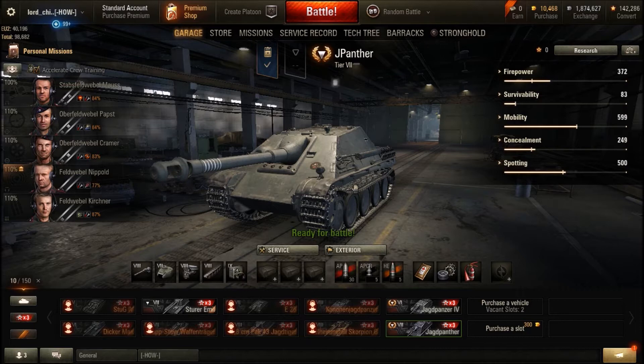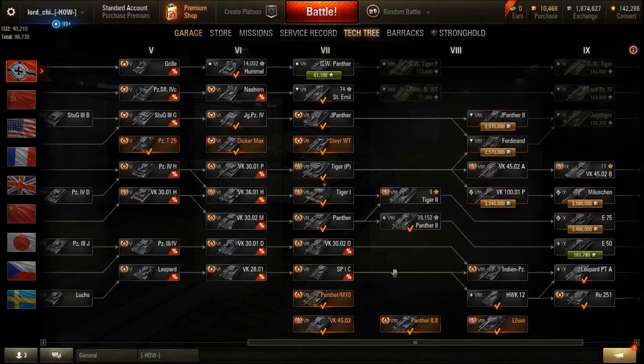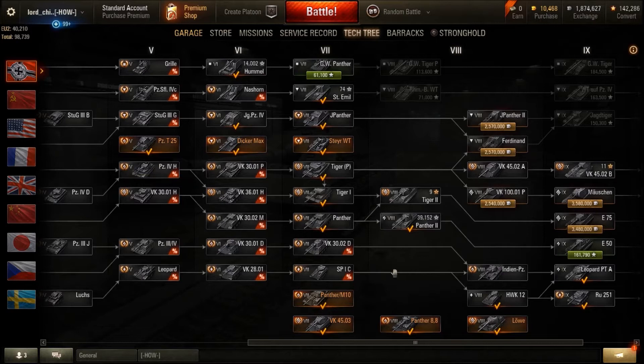So what do we have in the game then? This thing sits at tier 7 and it's very much the archetypal tank destroyer at tier 7 — the one to which the others are all compared to judge whether they're any good or not. Let's have a quick look at the grind before we look at the Jagdpanther in too much detail.